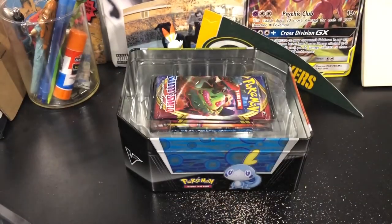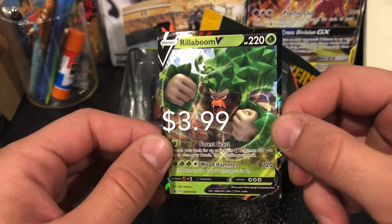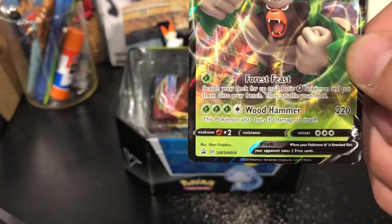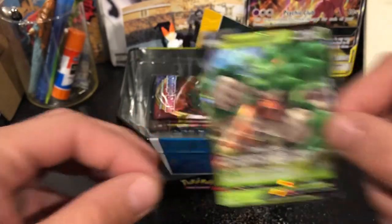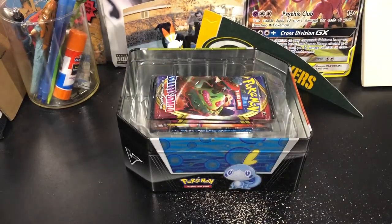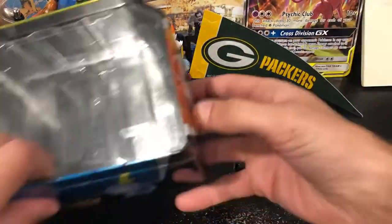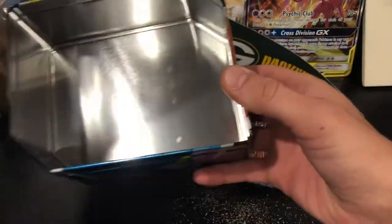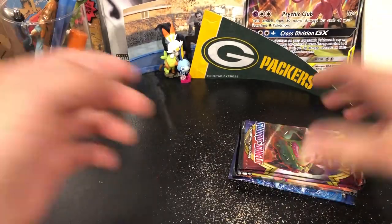Here is gonna be the promo that we're just gonna check out really quickly — Rillaboom. That's pretty cool, Sword and Shield 014, so that's card number 14. Put that to the side. You guys have seen these tins before, I feel like I don't have to go super into them. It's a tin — you know, it's special, you can put stuff in there.